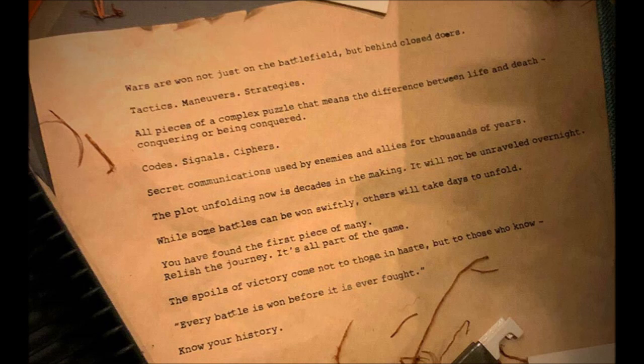The image that comes up when you put in 'tangled web' says: 'Wars are won not just on the battlefield, but behind closed doors. Tactics, maneuvers, strategies — all pieces of a complex puzzle that means the difference between life and death, conquering or being conquered. Codes, signals, ciphers, secret communications used by enemies and allies for thousands of years. The plot unfolding now is decades in the making. It will not be unraveled overnight. While some battles can be won swiftly, others will take days to unfold. You have found the first piece of many. Relish the journey — it's all a part of the game.'